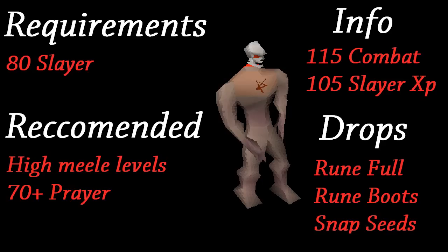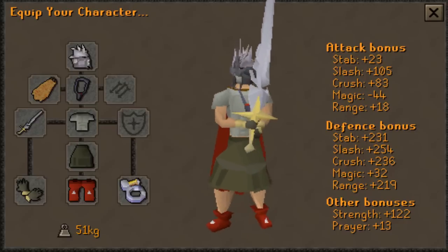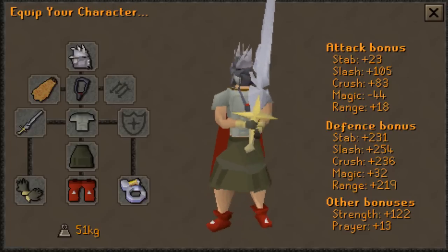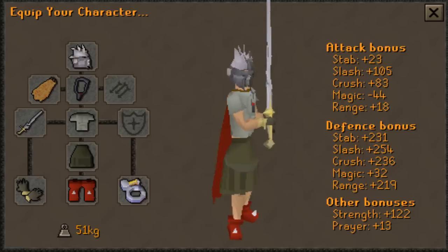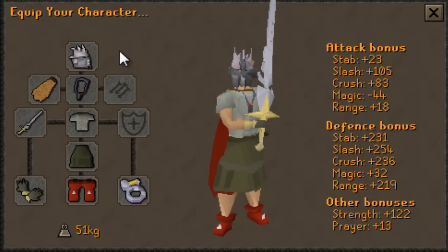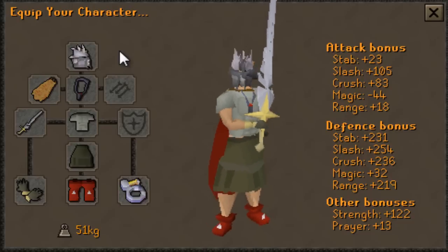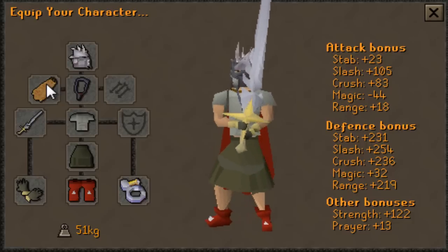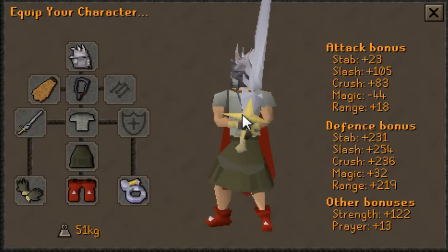Necriels have no real requirements apart from the level 80 Slayer requirement, so when it comes to gear you should wear things that maximize your strength bonus and maximize the speed at which you can kill these monsters. Items such as the Slayer Helm or the Black Mask are very useful in all Slayer tasks, and I recommend that you have them for Slayer — including your Necriels task. Other items such as the Fire Cape and Berserker Ring (i) are great boosts to your strength bonus, which will increase your kill speeds.